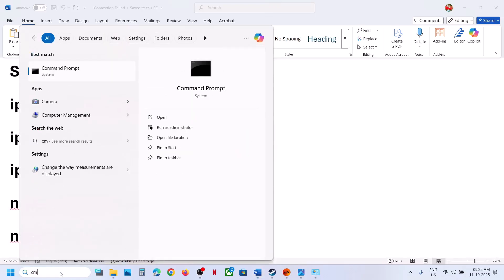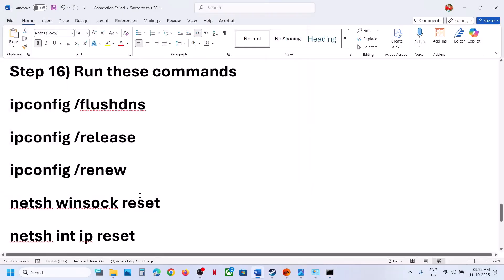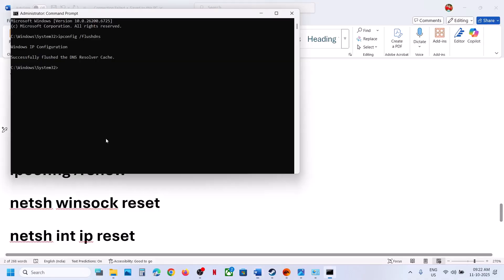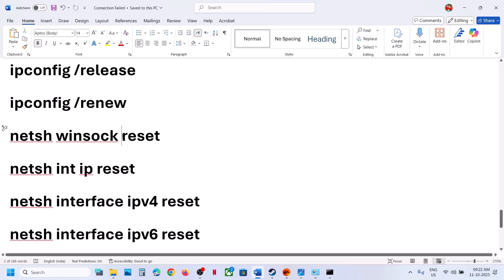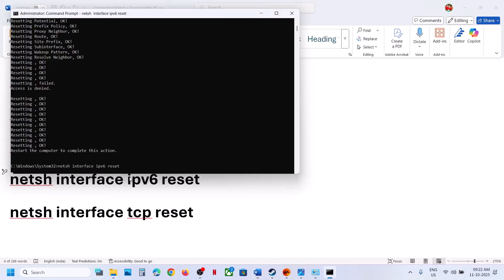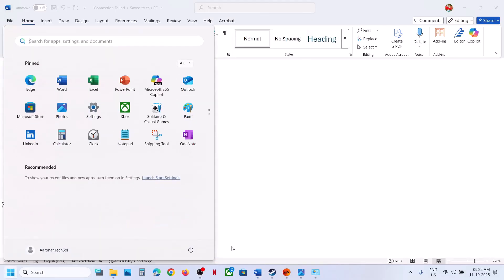Still not working? The next step is to run some commands. Type CMD in the Windows search box, right-click on Command Prompt and run it as an administrator, click Yes to allow. Copy all these commands one by one, paste them in Command Prompt, and hit Enter. All the commands are provided in the video description. Once you run all these commands, restart your computer, and after the system restart launch the game and check.